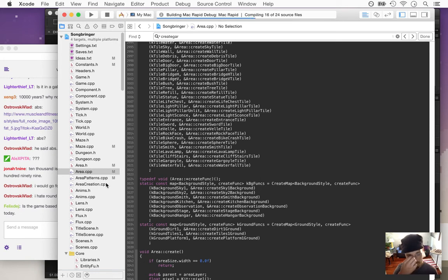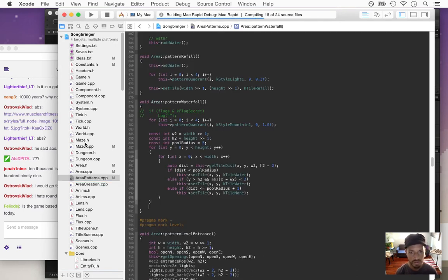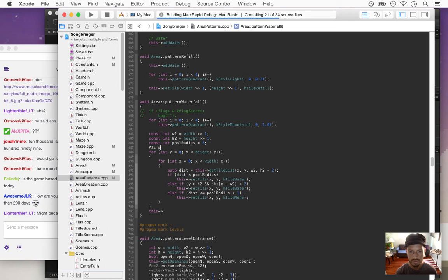K-tile waterfall. Now the patterns — this is going to be very similar to the pattern for the cliff tile. Let's put this at the top of the radius. Let's set the pool center point: it's going to be w2, h2, minus 2. Then we can reference this later.